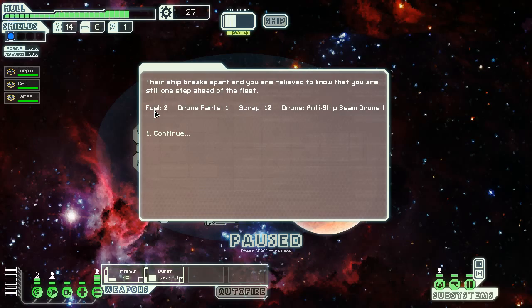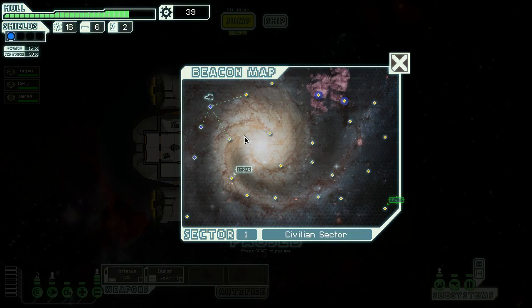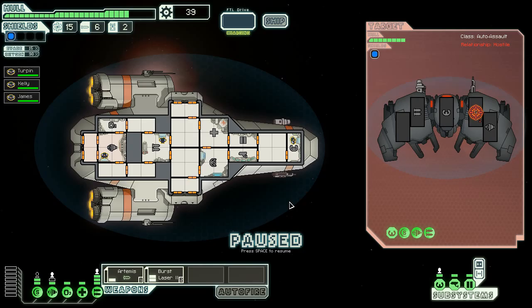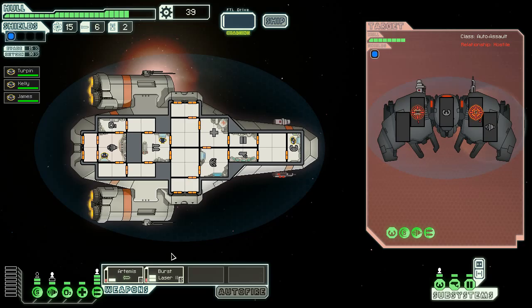We're just going to hit their oxygen. Don't know why they've got a drone room - they haven't even got any drones. Young shields are down and their oxygen's offline, so their ship is destroyed. Bye bye. The ship breaks apart - you're relieved to know you're still one step ahead of the fleet. We got two fuel, one drone part - an anti-ship drone. When we get a drone module we can use that; I may sell it, might keep it cause I do have trouble when we get boarded.